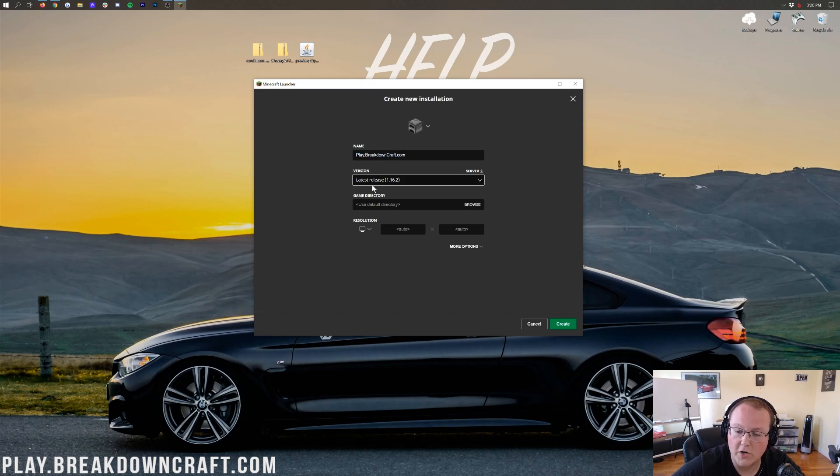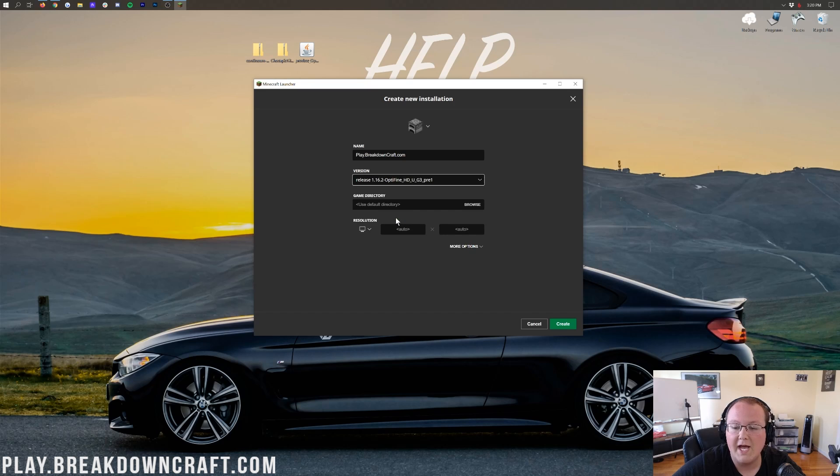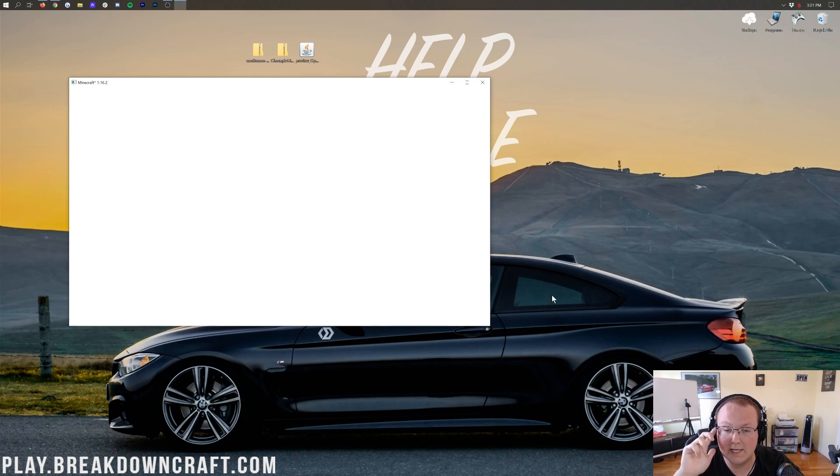Play.breakdowncraft.com is the IP. For the version, click the version dropdown and select Release 1.16.2-Optifine. It may be near the top or you may need to scroll down to find it. Once selected, change your resolution if desired — I'm setting it to 1920x1080 for the video — then click the green Create button. Down at the bottom you'll see your new profile showing 1.16.2-Optifine underneath it. Hover over it and click the green Play button. Optifine is now opening, and installing shaders from here is very easy — the hardest part was installing Optifine, which you've now done.